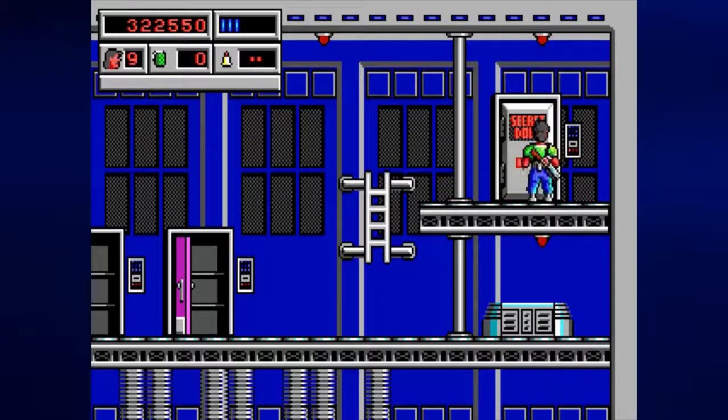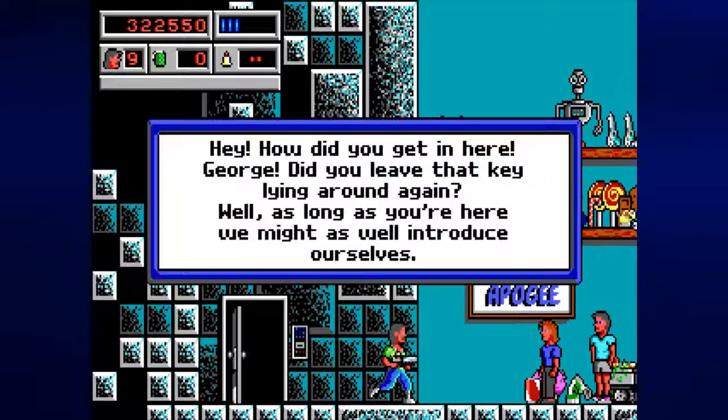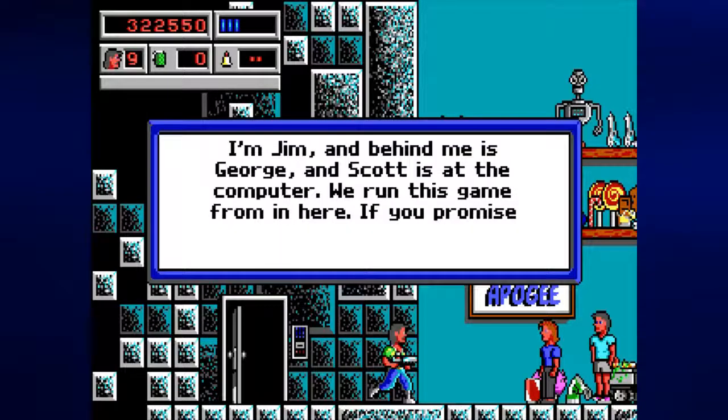And there's the secret door. We might as well open it. How did you get in here? George, did you leave that key lying around again? No, it was actually in a securely locked door, but I managed to open that door anyway, with a key. Well, as long as you're here, we might as well introduce ourselves. I'm Jim. And behind me is George. And Scott is at the computer — rerun this game from in here. Jim Norwood and George Broussard are in the game. Interesting.